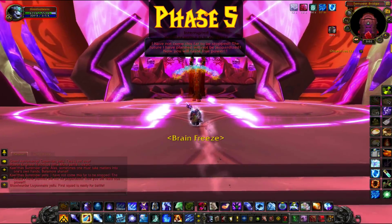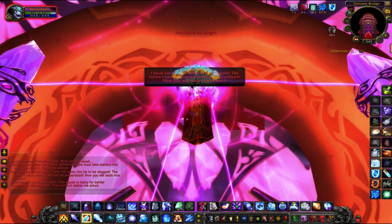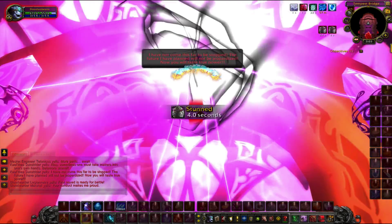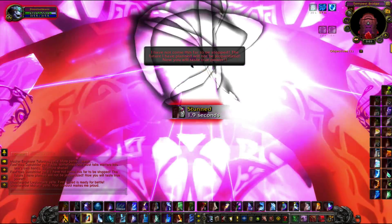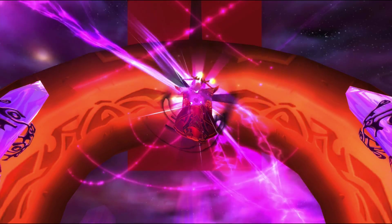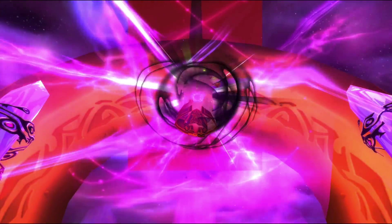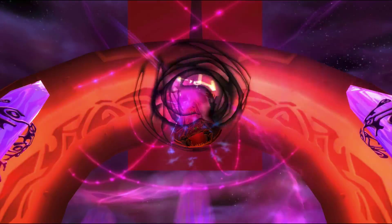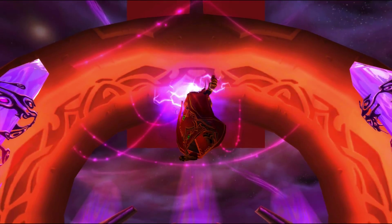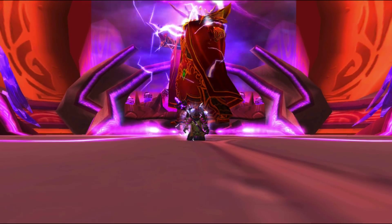The last phase begins when Kael'thas has reached 50% health. He will become invulnerable as he begins to float on the main platform. After he destroys some stuff just to look cool, he will float back down and become vulnerable again. This phase is just burning Kael'thas until he is dead while avoiding the black clouds around the platform.